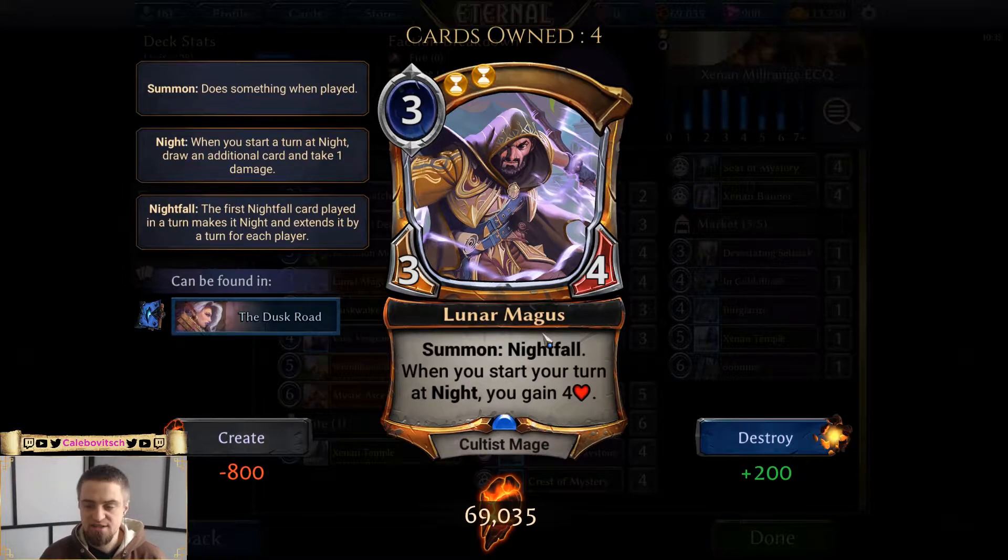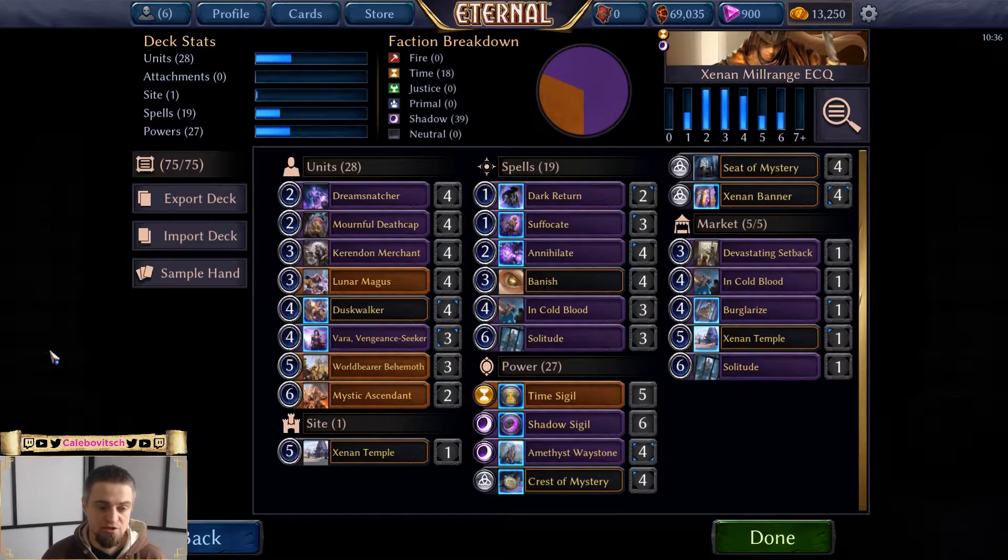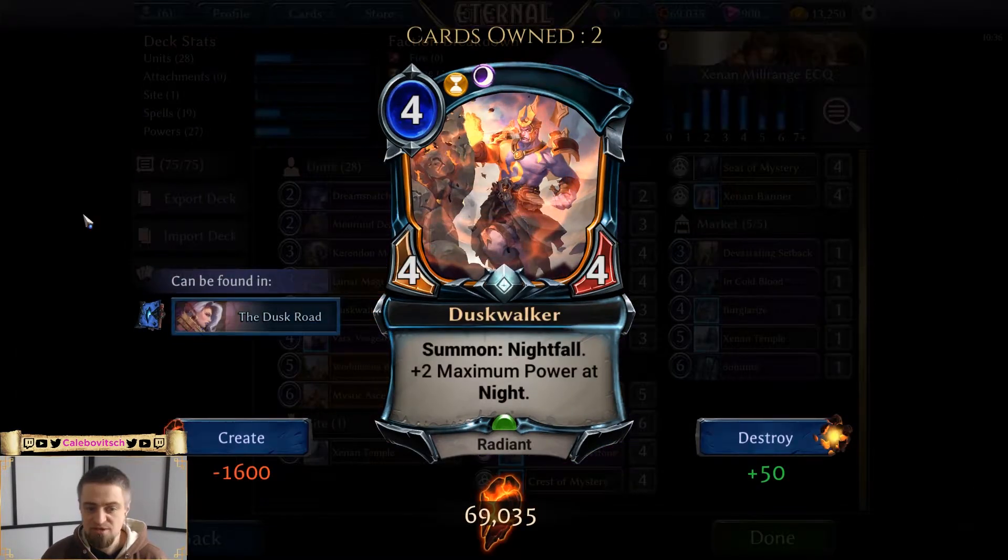Lunar Magas serves multiple purposes. First, it's a good body — a 3/4 that stops aggro like Whirling Duo, a 3/3 with charge and lifesteal for three. Second, it makes it night, which draws you an additional card and effectively mills the opponent for one card — one fewer card in their deck. Third, it can buff your life total. Three cheers for Lunar Magas.